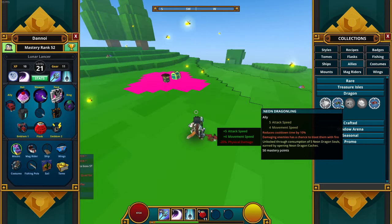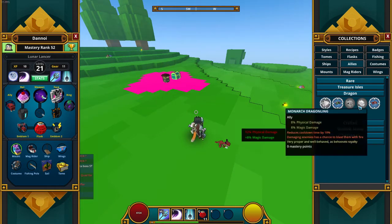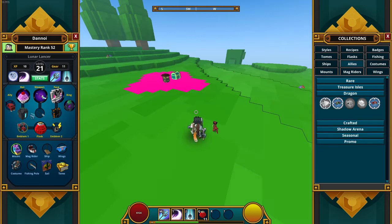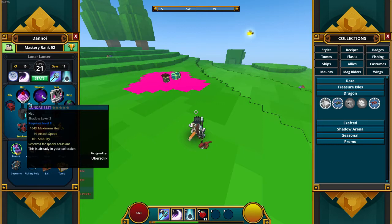This item gives five attack speed plus four moon seed, and it reduces cooldown time by ten percent. So the question is: should you take cooldown time reduction or physical damage? I think physical damage is better than cooldown reduction since these abilities are relatively fast anyway.